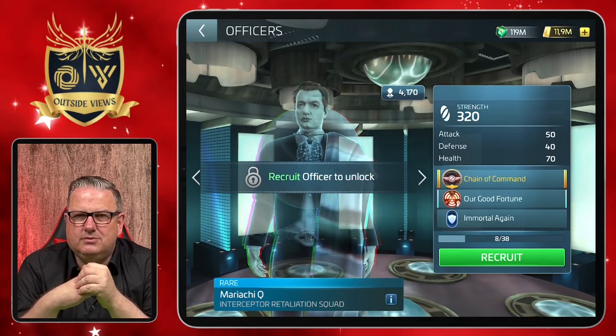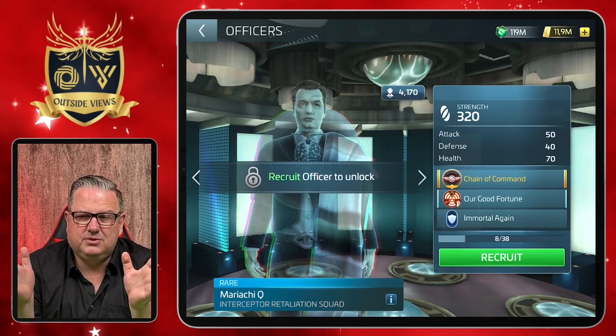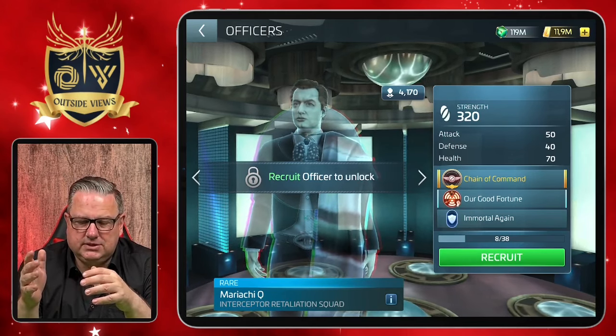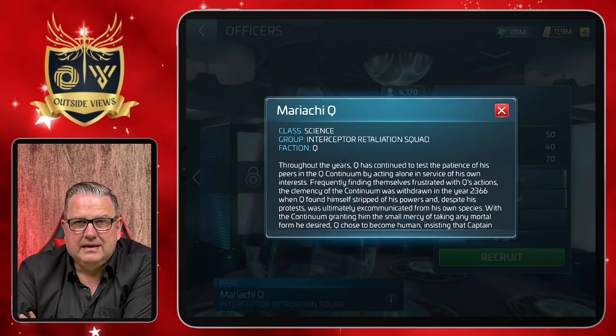Today we will talk about Mariachi Q. He was someone that was really funny in one of the episodes of Next Generation - that was his big party after he was made mortal, where the Calamari tried to abduct him from the Enterprise. The Mariachi Q was quite funny but he is definitely an interesting officer as well. I will include him at some point in the game, but it probably won't be too soon.